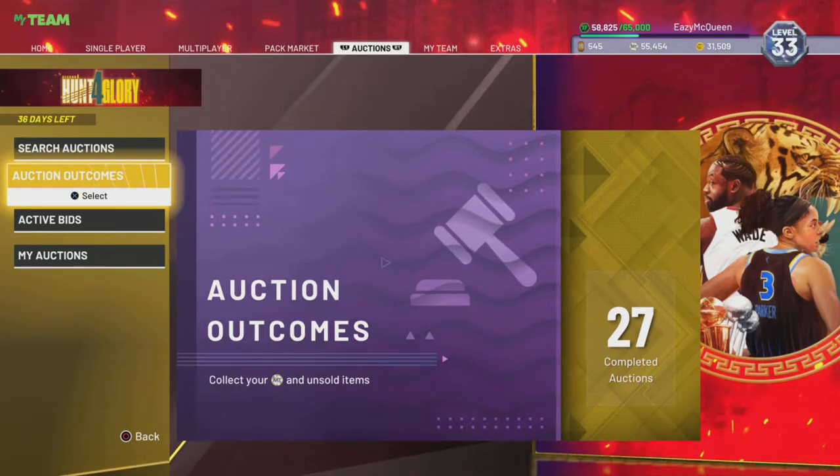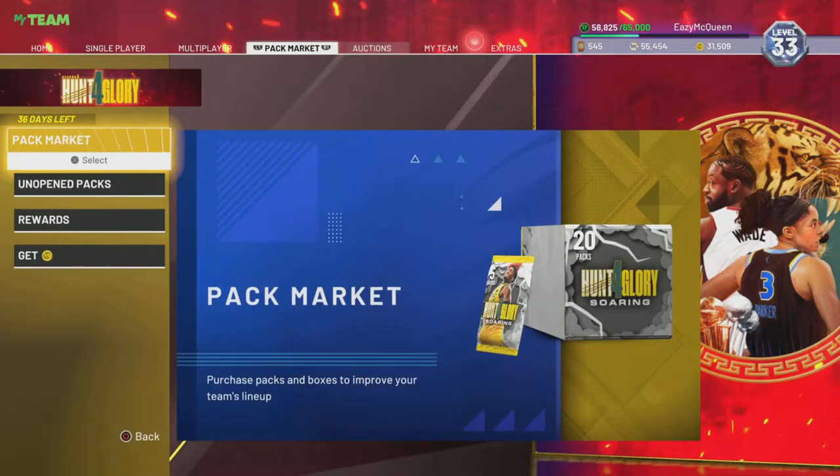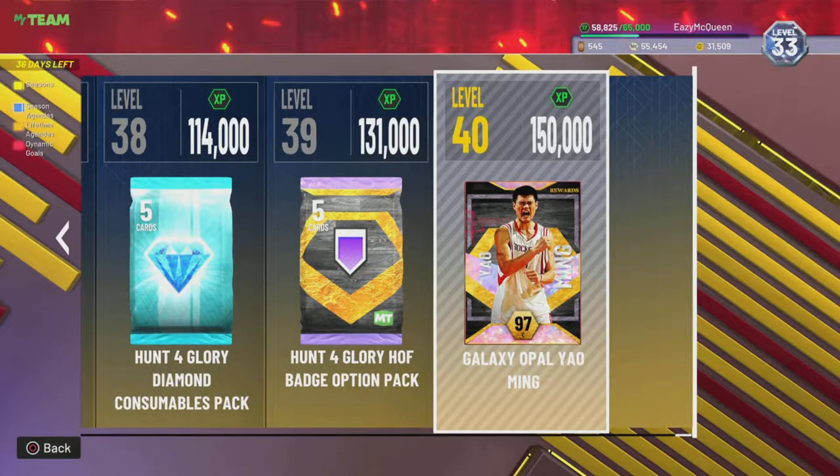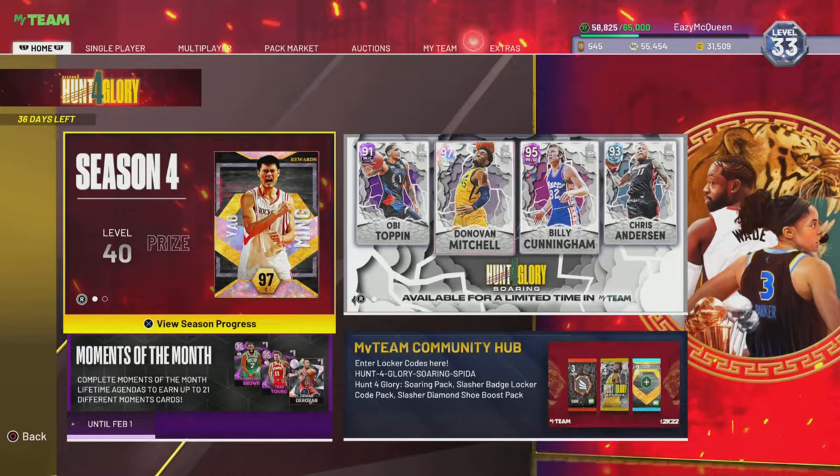What's going on guys, it's Eazy here back in another video. I'm taking you guys through the best MT making method in NBA 2K22 MyTeam. I've been playing this game but my team's been dead - I don't like it. I want to get Yao Ming. I did get Carmelo, didn't get KG, didn't get AI, but I want to get Yao Ming.